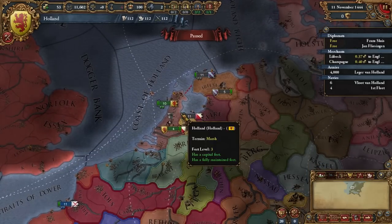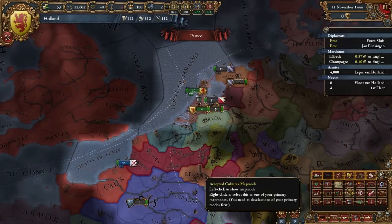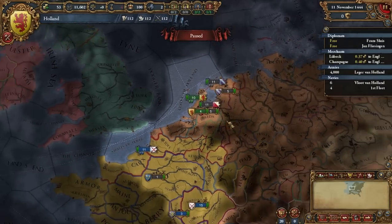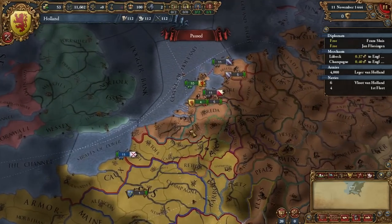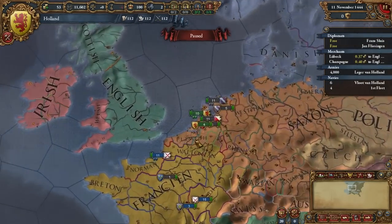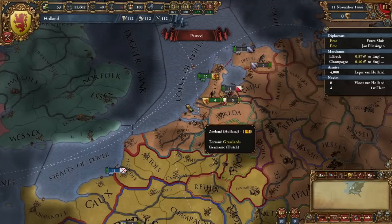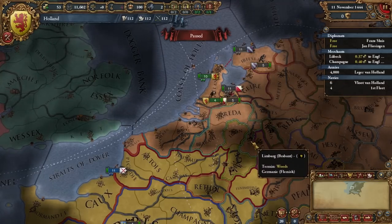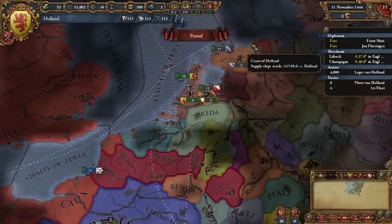So here we are. Let's look at culture real quick because I want to show you what I was talking about. We're all part of the German culture group, but what we want to look at is Flemish — Flemish is from here to here, this big swath. And Dutch is from here to here. This is Flemish, so it goes all the way to Limburg. I don't want to misinform you guys.